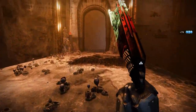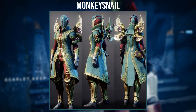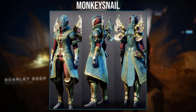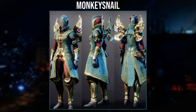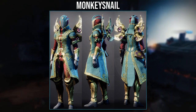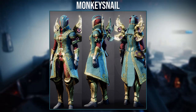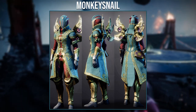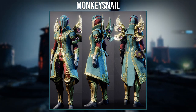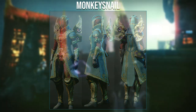Now moving on to the third submission winner, I gave it to Monkey Snail with a really nice set using the Wings of Sacred Dawn. I've actually seen this exotic become more common with these submissions — it really doesn't surprise me as the design itself is really nice and it's quite easy to work with. However, this set does take the exotic in a bit of a different direction and go with a nice blue and gold with a little bit of a reddish colour. It creates a really nice contrast, especially with the pieces picked. I particularly like the choice of boots with the patterning coming down matching really well with the robes. This nice reddish colour really helps the gold patterns stand out and contrast through the blue.